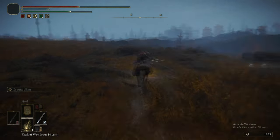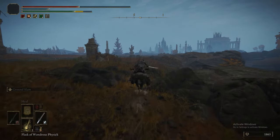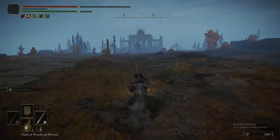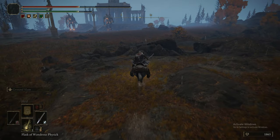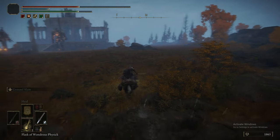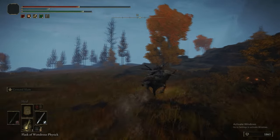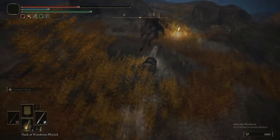We are heading south-ish towards the Dectus Lift, which is the other way you can go up to Altus that isn't the Ruin-Stream Precipice. But there are some ruins to the southwest — the Lux Ruins. There's not really a lot there, but this is the ultimate guide, so we are going to go there and do it.